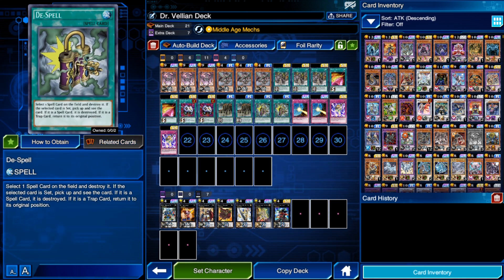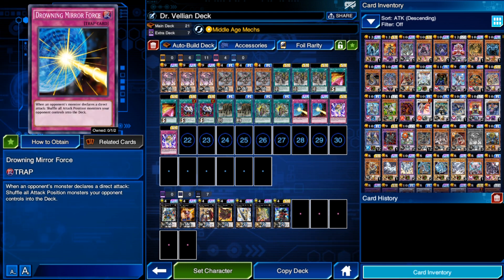We're also playing two copies of D Spells, which is a really good accelerant in case you don't have access to a Double Cyclone second target on your opponent's side of the field and you want to pop your own Gear Town or Fortress. We're playing two Drowning Mirror Force because there will be times where your glass cannon will break, so having this as protection is really nice.